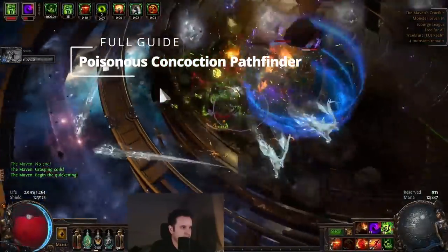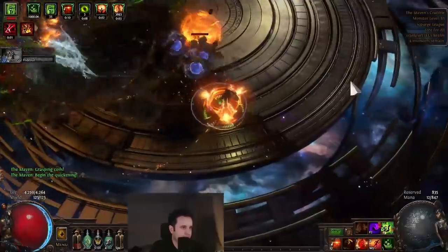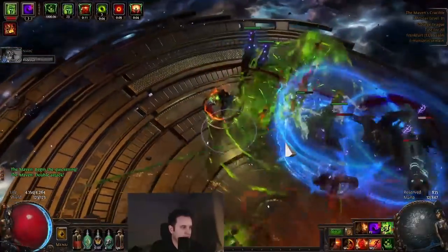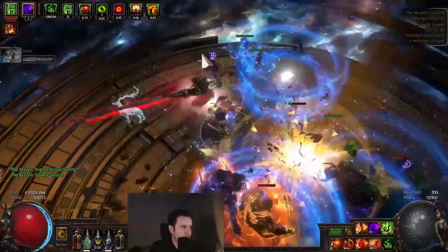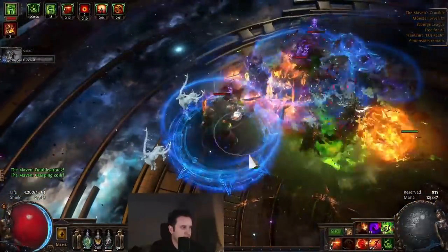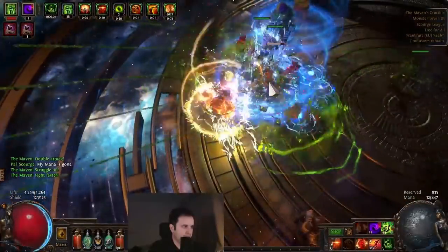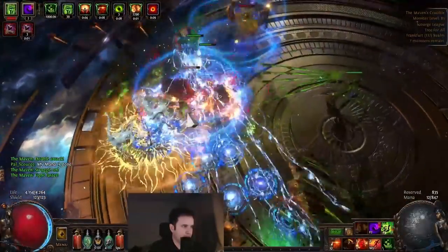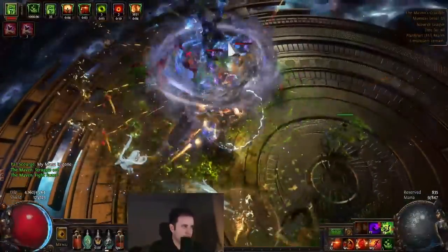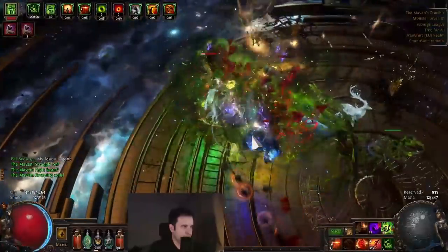Hey guys, Pelstron here, and today let's talk about my Poisonous Concoction Pathfinder featuring Iron Reflexes. Poisonous Concoction is an unarmed ranged attack that throws your flasks at enemies. It scales extremely well because it is able to overlap its projectiles quite easily, while being poison and taking little downsides from both greater multiple projectiles and greater volume. This version focuses on a bunch of reduced damage layers, making it possible to face tank some of the scariest bosses in the game with a low life pool.